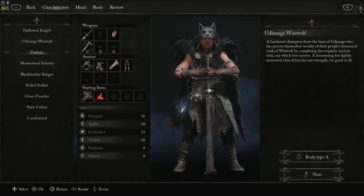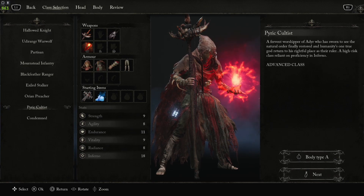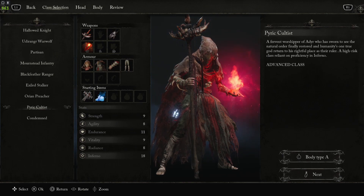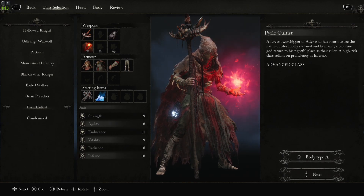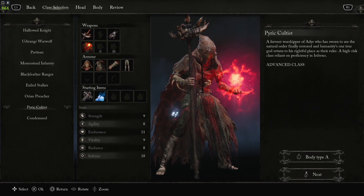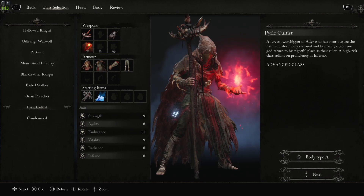If you want the inferno magic you really only have one choice and that is the Pyric Cultist, which starts with 18 inferno. They can either go strength or agility — they're basically even, so you can choose whichever path you want. The beginning area is going to be a little tough because both your magic and your starting weapon deal inferno damage, and the enemies there are all inferno-resistant. What I did was switch to a weapon without inferno damage until I got past that area, then just chip away at enemies with your fireball.